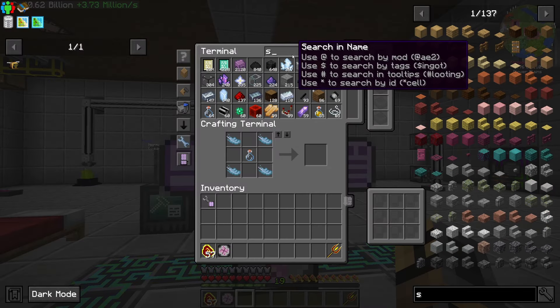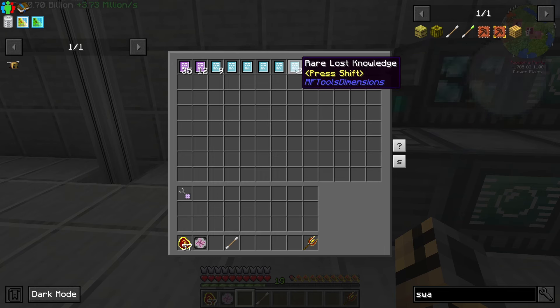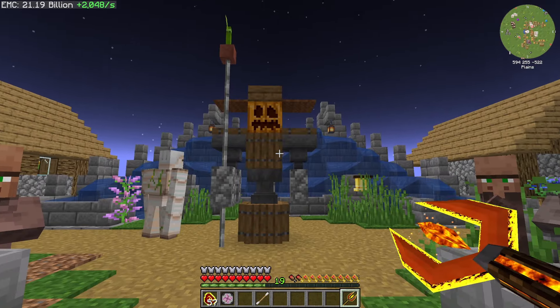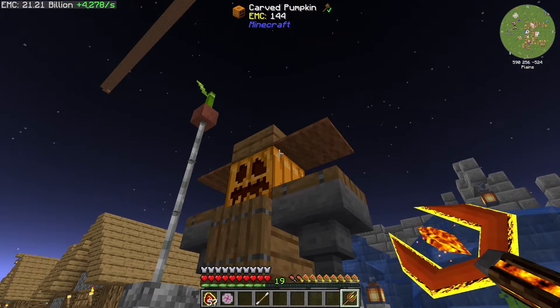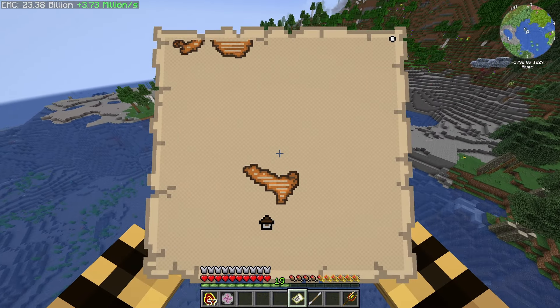I'm going to go ahead and find an evoker with a mob swab — hopefully we can find one somewhere. I just checked our map before I left and one of these markers is a mansion. I was exploring the RF Tools dimension looking for blobs, and this is interesting — I've never seen this terrain generation before. I was looking for blobs and got bored finding them — they're really rare spawns. Let's go find a woodland mansion — we're going south-southwest.